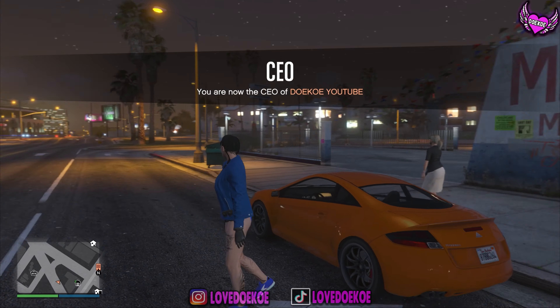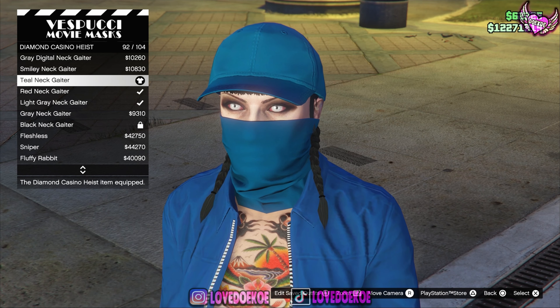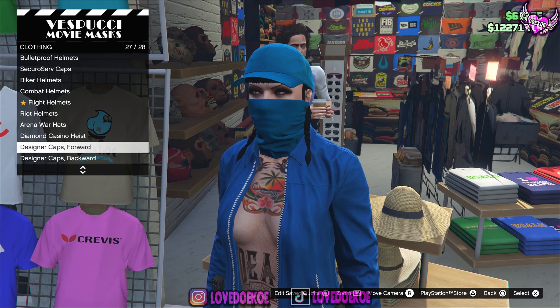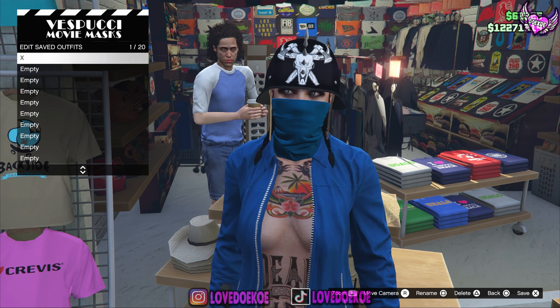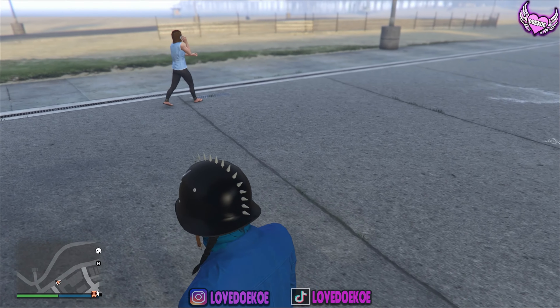As you can see, you got the belt on the outfit. Now make your way over to the mask store at the beach. Go to the beach by the mask section, go to diamond casino heist, and choose number 92, the teal neck gator. Make your way over to the head section and choose any random biker helmet — it doesn't matter which one you choose. Once you got this, save this outfit in your same outfit slot again.